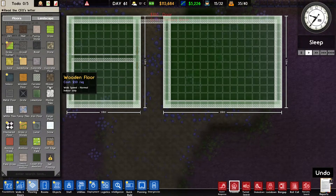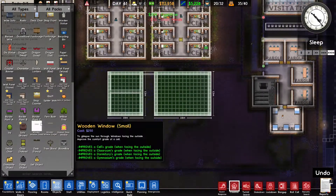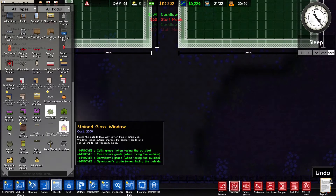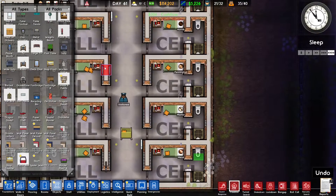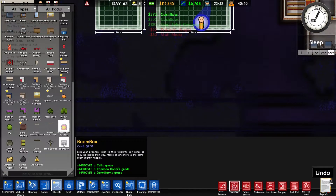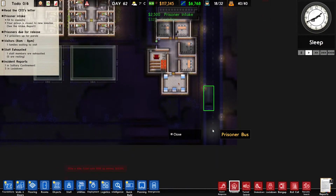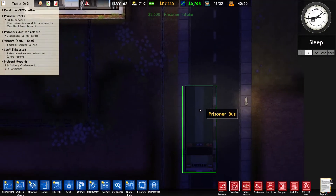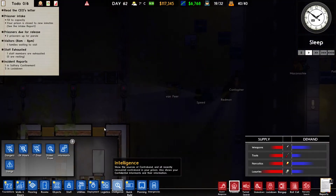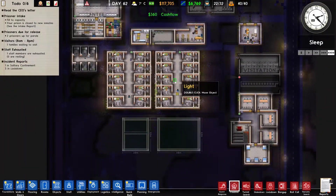We got some new stuff — let's also take a look at the objects. We got some new fauna, stained glass windows — for a chapel that would be nice — and a boom box instead of a radio. There was a pop-up, I think it meant the prisoners got dropped off. The game runs really smooth, oh my god, it feels like a different game.